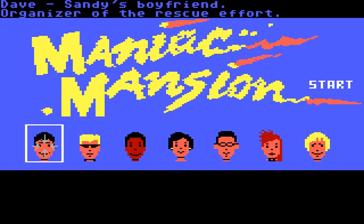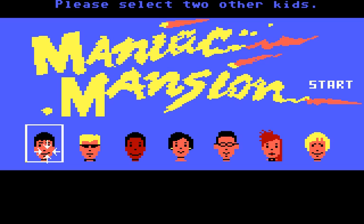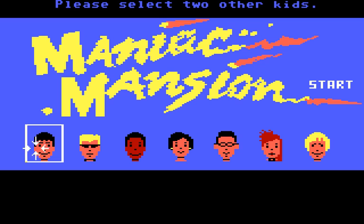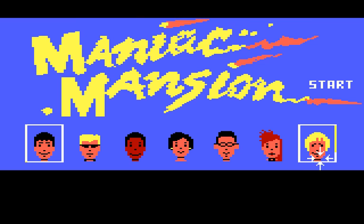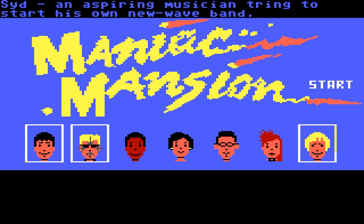Dave is the main protagonist. He has to rescue his girlfriend Sandy, who was captured by the evil Dr. Fred, which is why you have to select two other kids — and he doesn't have any special skills. On the other hand you have Jeff the surfer dude, who also has no special skills, so I would not recommend picking him. You have Sid, who is a rock musician.